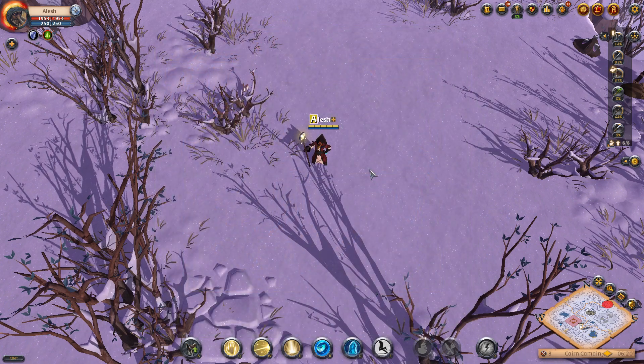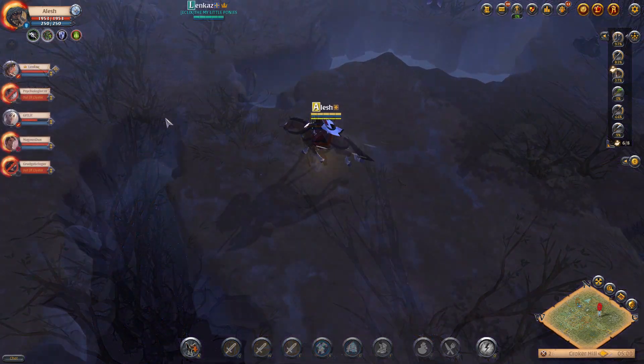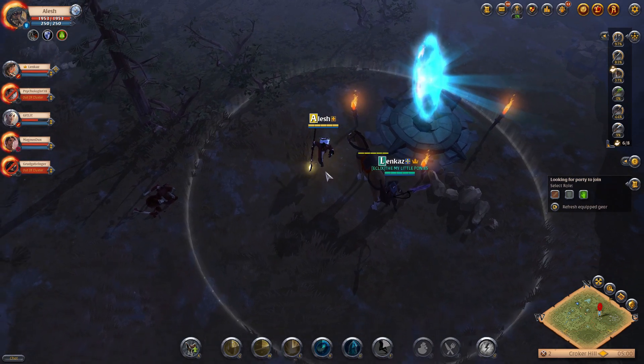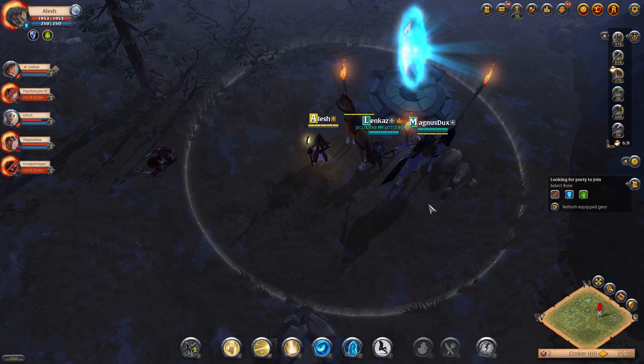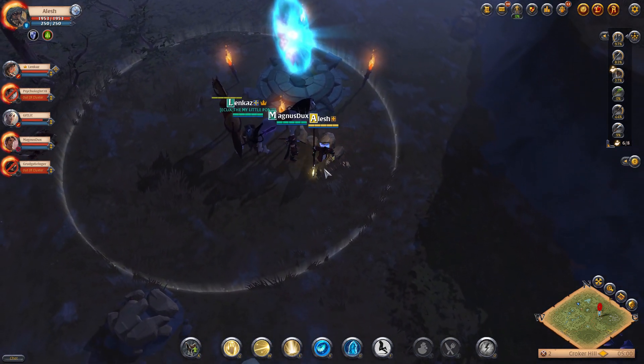So what are random dungeons? Random dungeons are dungeons that randomly spawn around the world, and they're also randomly generated once you enter them. These dungeons are intended for groups of four to six players, and they hold a bunch of full and valuable resources as well as very dangerous enemies. You can find these dungeons in tier four and above zones.